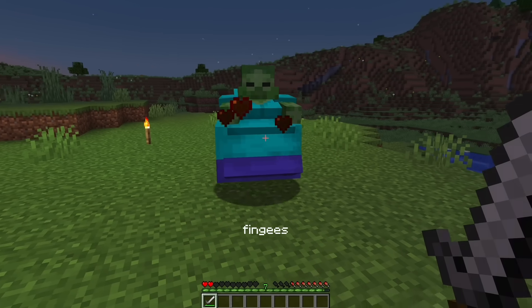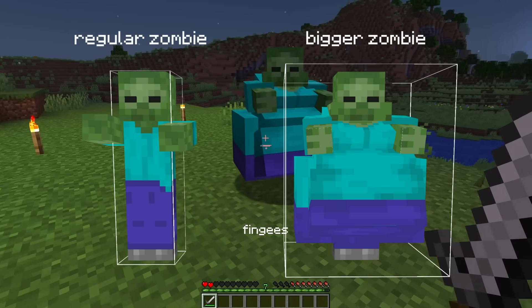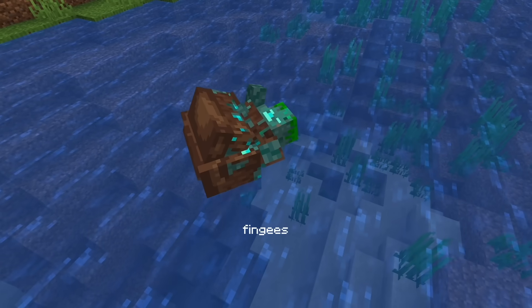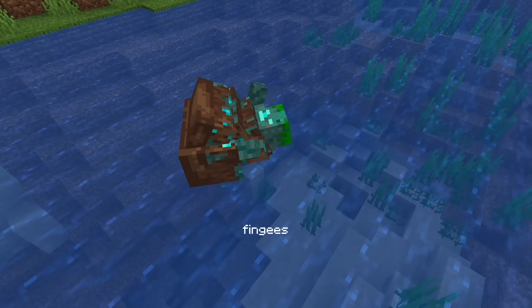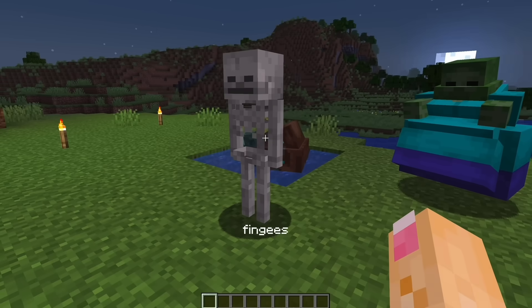Combat is easier in fat Minecraft because the zombies are slower and have bigger hitboxes, and underwater mobs like the fat drowned can't do much except float, but the skeletons actually still look the same.